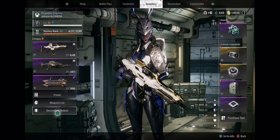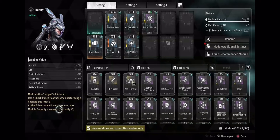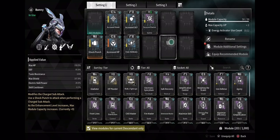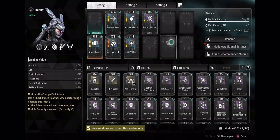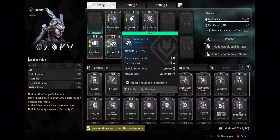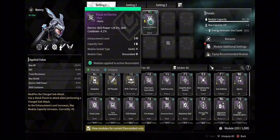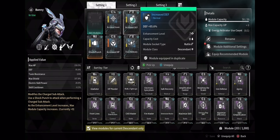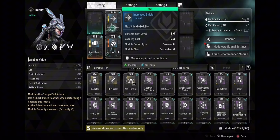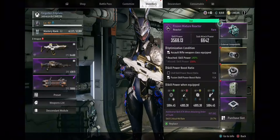My mods for my descendant are mostly built to help with toxic resistance. I upped my health, I upped my defense, and I added a little bit of electric damage with focus on electric. I didn't max out my shock punch attack, but you can do that — it will help you get more module capacity.